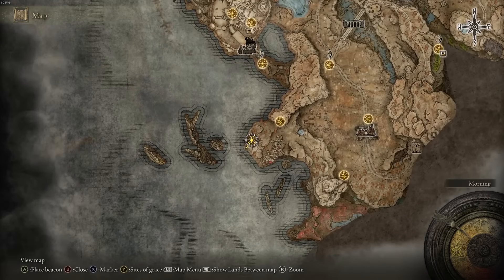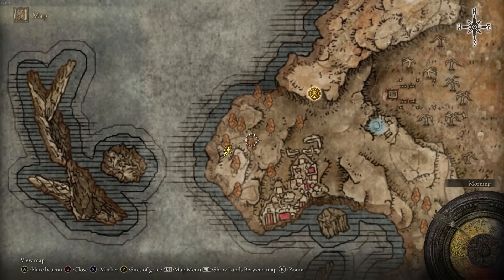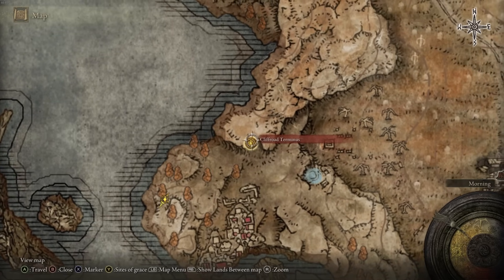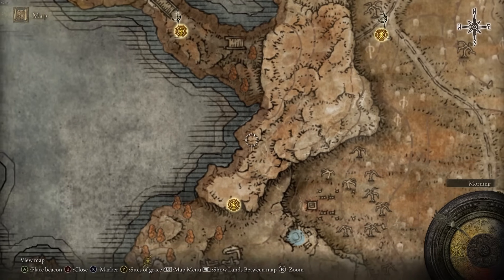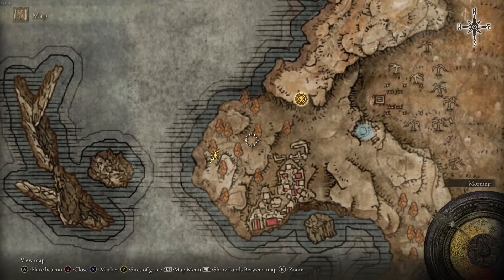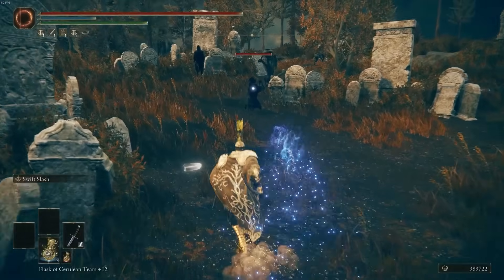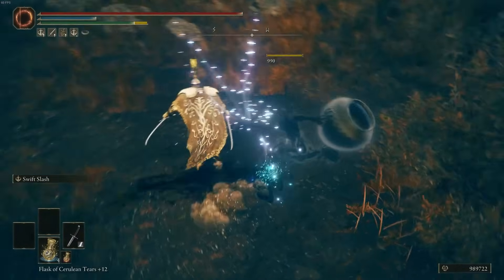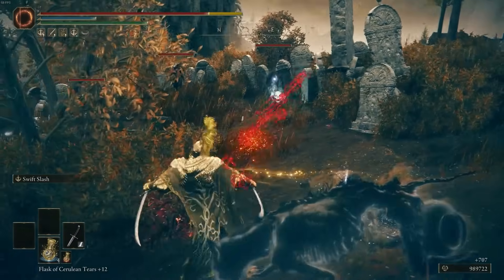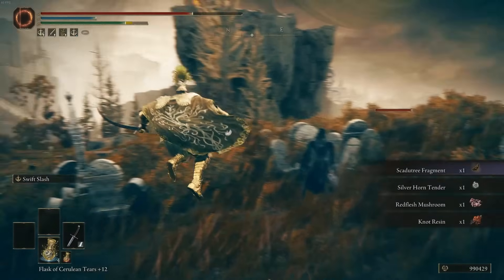Just south of the previous place, make your way to this location on the map. You can get to the Cliff Road Terminus from the road heading south, find the pathway, get to the site of grace, and run up to this location. This is another enemy with the sparkling pot on his head — defeat him and pick up the item to get a Scadu Tree Fragment.